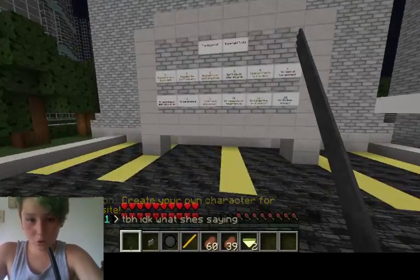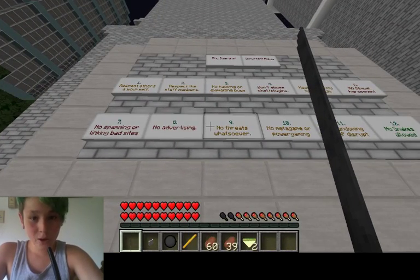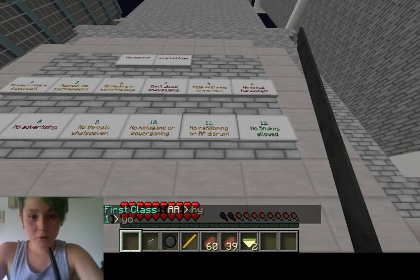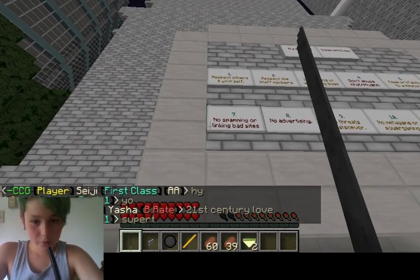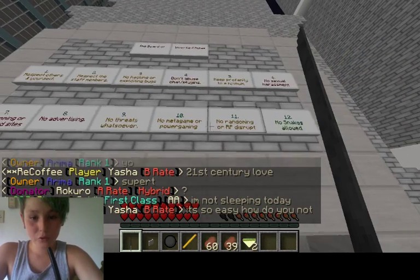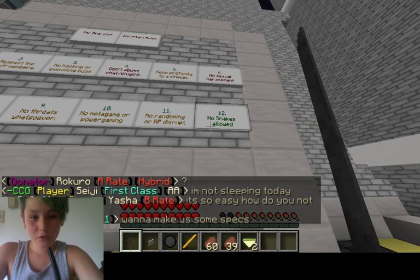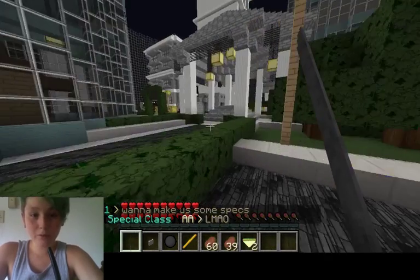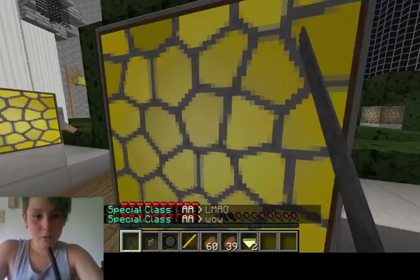Here are all the rules — let's read them out. Respect others and yourself, respect the staff members, no hacking or exploiting bugs, don't abuse chat or slash plugins, keep profanity to a minimum, no sexual harassment — pretty good rules so far. No spamming or linking bad sites, no advertising, no threats whatsoever, no metagaming or powergaming, no randoming or RP disruption.